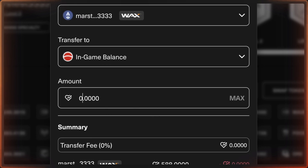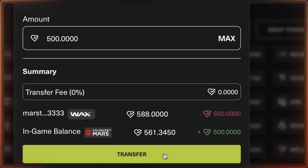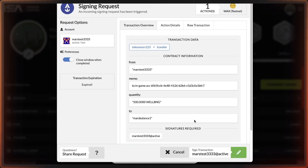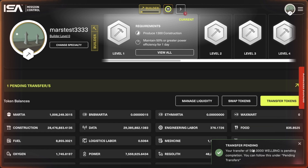Select the amount you want to transfer — I'll select 500. The summary shows everything you need to know about the cost and where the tokens are going. You can see my WAX wallet is going to lose 500 and my in-game balance is going to gain 500. Press Transfer, and it will pull up a blockchain transaction. Sign that transaction, and the transaction will be confirmed, though it does take some time for the transfer to complete.